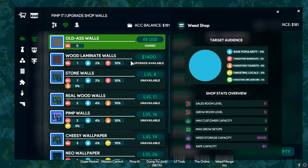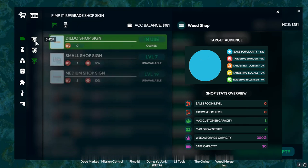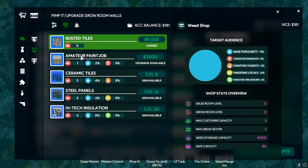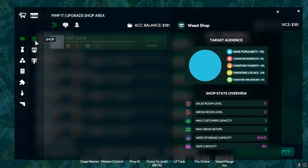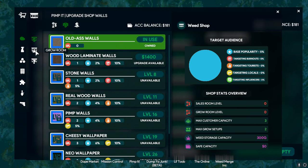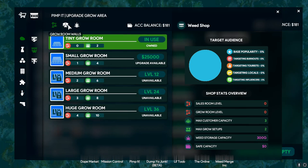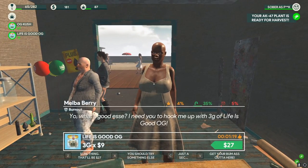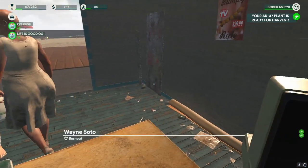We can get wood laminate walls which have a base popularity bonus of an extra two percent. At the moment this is our base popularity - we're not targeting burnouts, tourists, or locals. The wood laminate will add targeting burnout percentage and extra base popularity. The grow room renovation also adds base popularity and targeting burnout percentage. To target tourists, it looks like we need to get to level eight for both the walls and grow room.